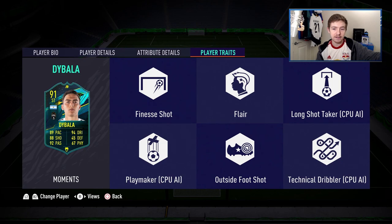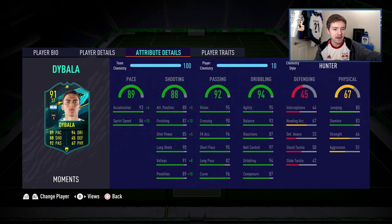Moving on to the traits — there are loads of them. We've got flair, outside the foot shot, and finesse shot, which is pretty nice. In terms of in-game stats, the card looks really, really good from a technical standpoint. In the dribbling department: 95 agility, 93 balance, 97 ball control, 94 in-game dribbling. Those are really, really good attributes and some of them are literally endgame.